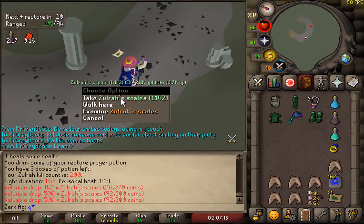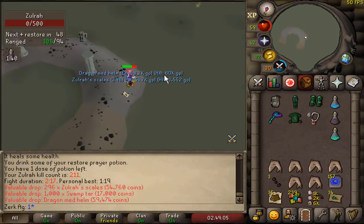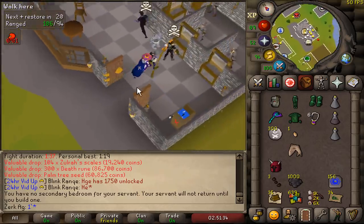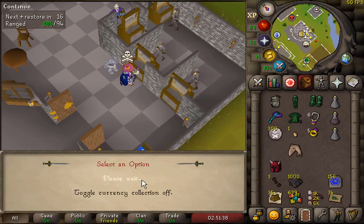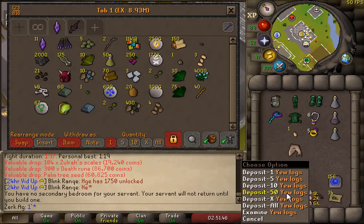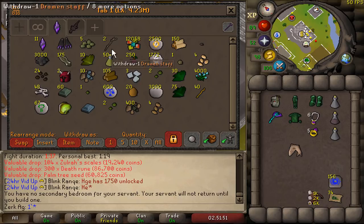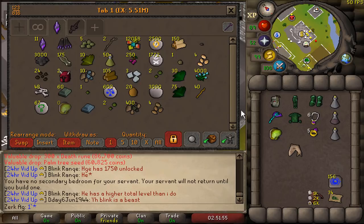Triple Zulrah scale drop - that's bloody good money. Another Dragon Med Helm, this is not the best drop in the world. Okay, so that's a 50 kill trip. I think that's 50 kills, let me just have a quick check. Yeah, 50 kills. I'll show you the tabs so far, it's pretty good. 9.2 mil - pretty damn good.